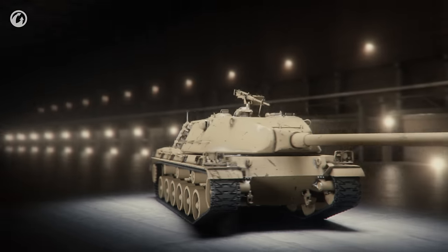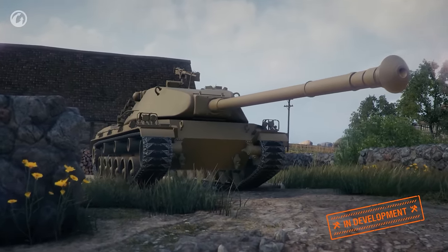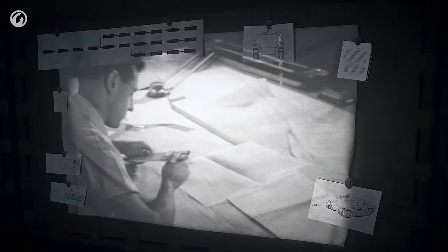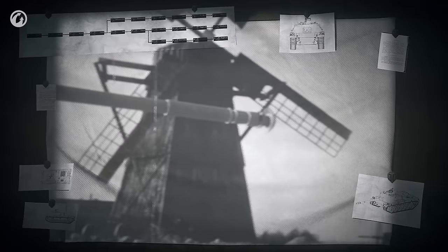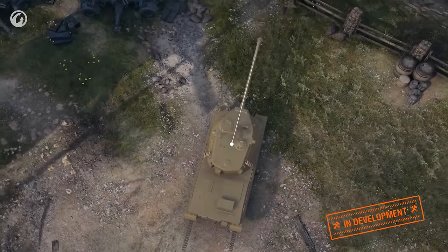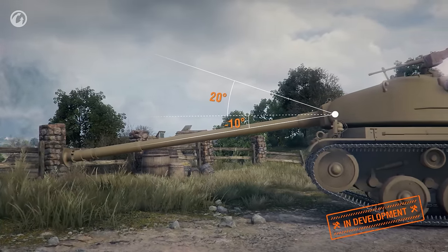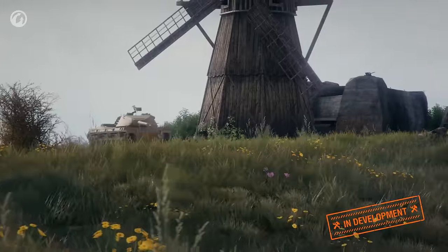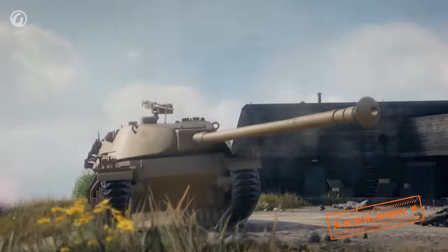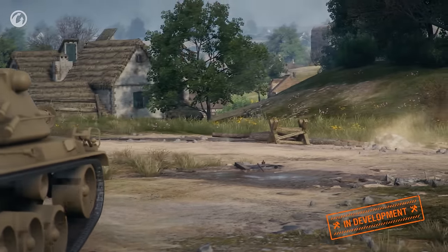Tier 7 is represented by the Semovente Contra Caro Mod 1956. The vehicle was designed after World War II and doesn't resemble the previous TDs in the branch much, mainly because Italian tank building came out of hibernation and revision of its concepts began in the 1950s. American designs with some additions formed the basis of the new TD project. First, the vehicle received a rotating turret with a limited gun traverse arc of 60 degrees and excellent gun depression angles. Second, a drum-type autoloader was installed for a 105mm gun. And lastly, the vehicle received excellent frontal armor that allowed for close-range combat.